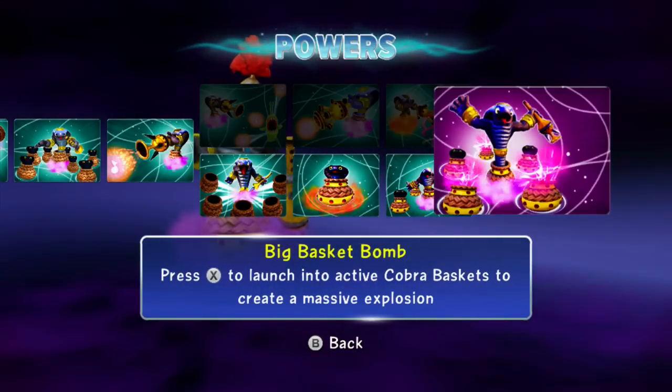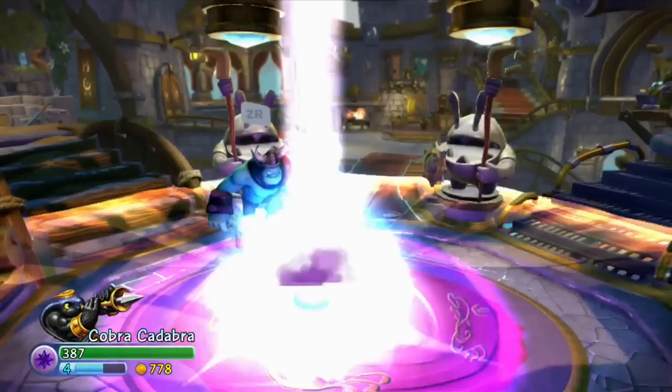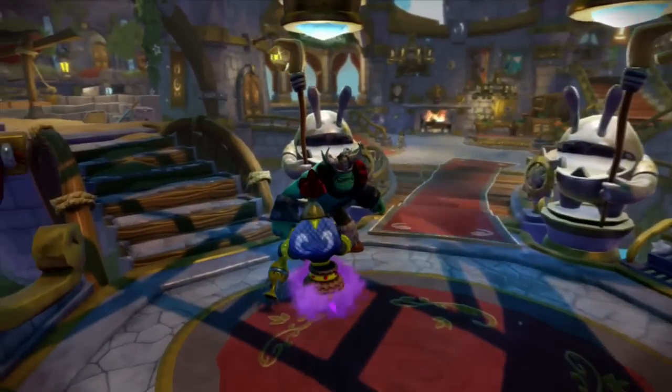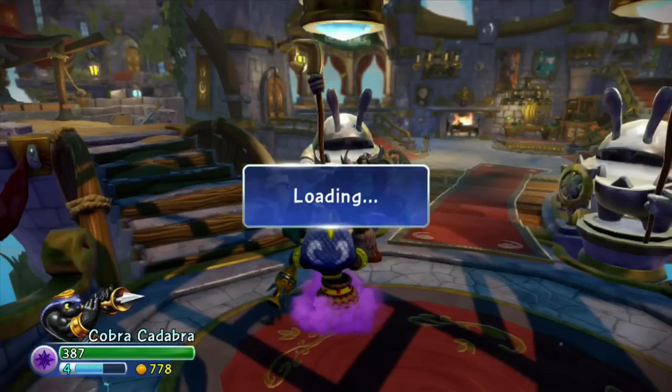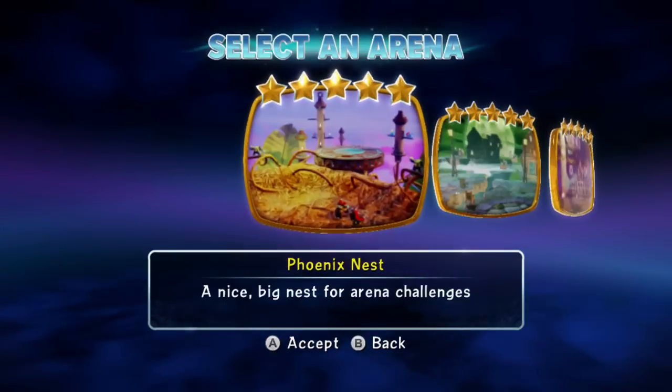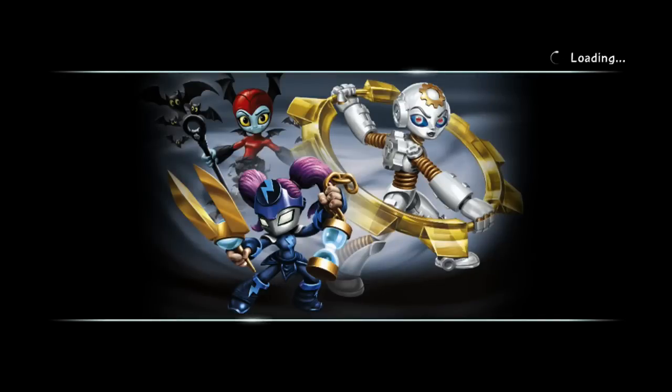And finally the soul gem - Big Basket Bomb - press X to launch into active cobra baskets to create a massive explosion. So you do that Donkey Kong barrel shooting thing but into the baskets and they explode. This guy is so awesome. I can't wait to do the flute path. Him and Trailblazer are must-buys so far - the other ones I'm disappointed with, but these are must-buys. And they're core guys - who would have thought? The Trap Masters so far have been very depressing.